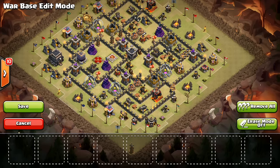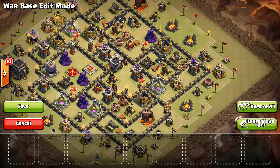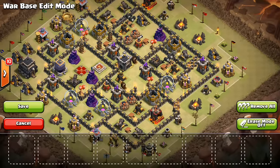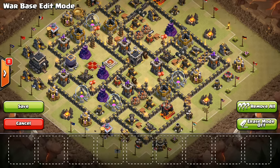Besides the corner stuff, another thing is a hound in the CC. This is a great time sink, especially for a queen walk. If they try to lure out the CC and have their queen deal with it, that hound's going to be stuck on the queen for quite a while, especially if they have a lower level queen or they don't use a rage. If you're the attacker, I would always drop a wizard if you can — if you have the space — to help the queen take out the hound a little bit quicker. But a lot of times people won't do that, and they'll just have to wait for their hound to beat through it.